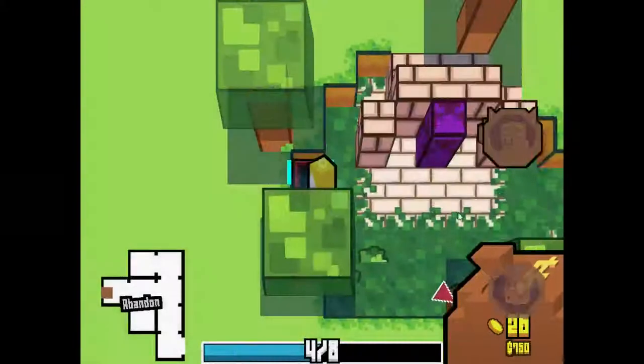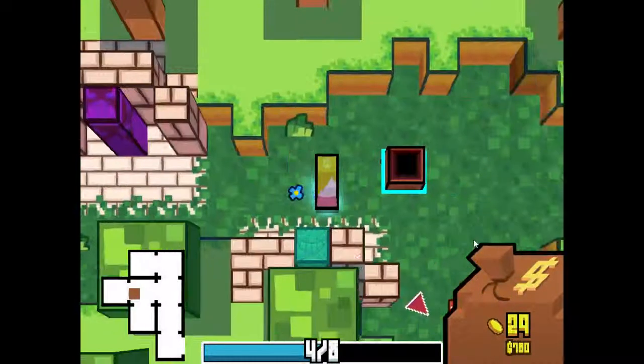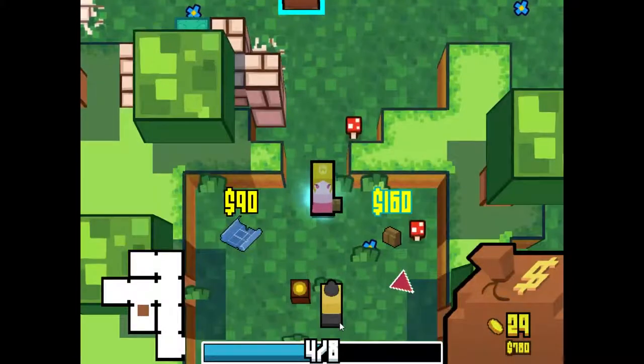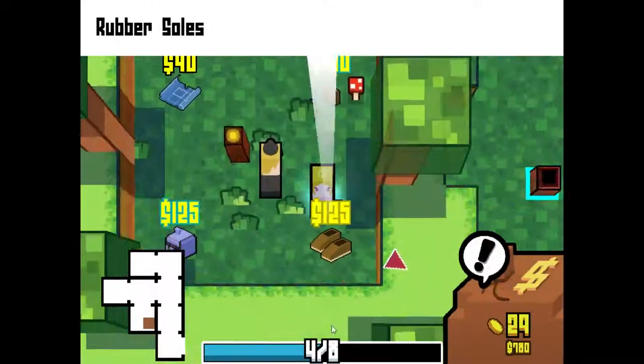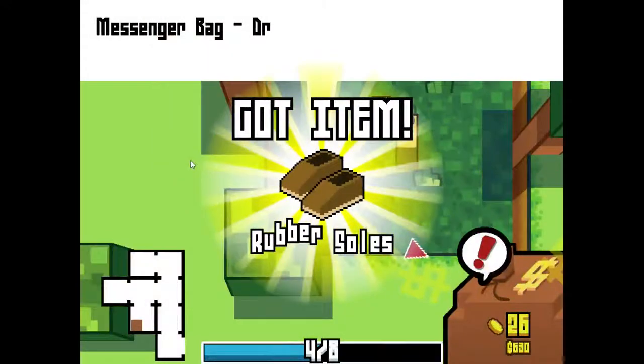Let's take some regens, because I don't really have many ways to heal right now. I have a bunch of gold coins right now, so let's go down here. Let's buy what we can from the shop. A coin pouch — don't really need the coin pouch. I think I'm gonna take the rubber souls — being able to run fast is a little bit better.